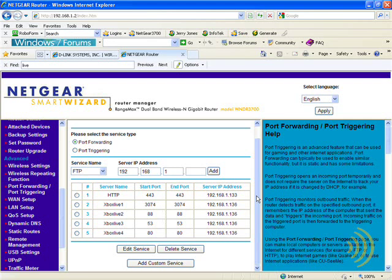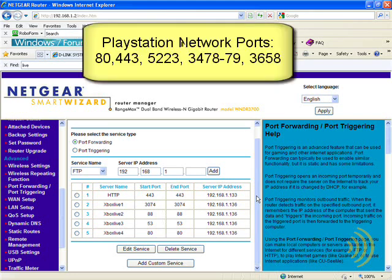The port numbers that Sony wants for the PlayStation Network are port 80, port 443, port 5223, port 3478 through 3479, and port 3658.